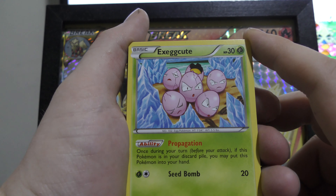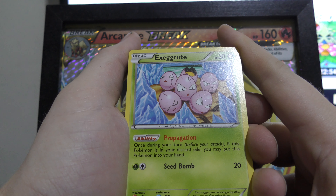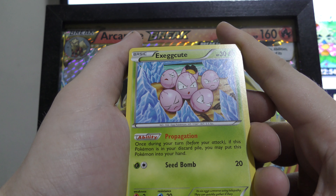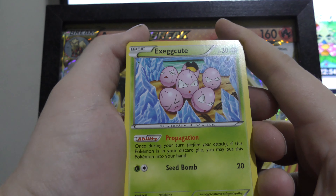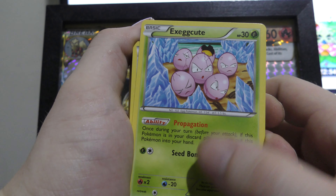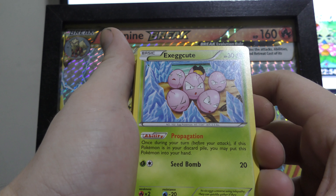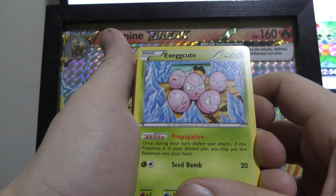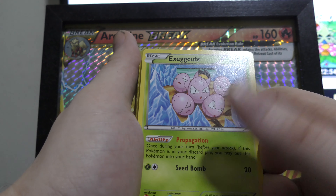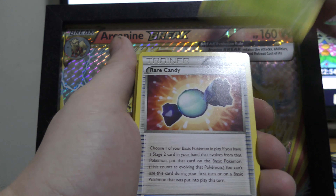We've got some more water energies and we've got Exeggcute in here. Its ability lets you put it back into your hand from your discard pile once during your turn before you attack. Its Seed Bomb does only 20 damage and it only has 30 HP. I wouldn't pick this Pokemon — it's too weak — but it can spam Exeggcutes back from your discard pile into your hand, so you've always got something there I guess.